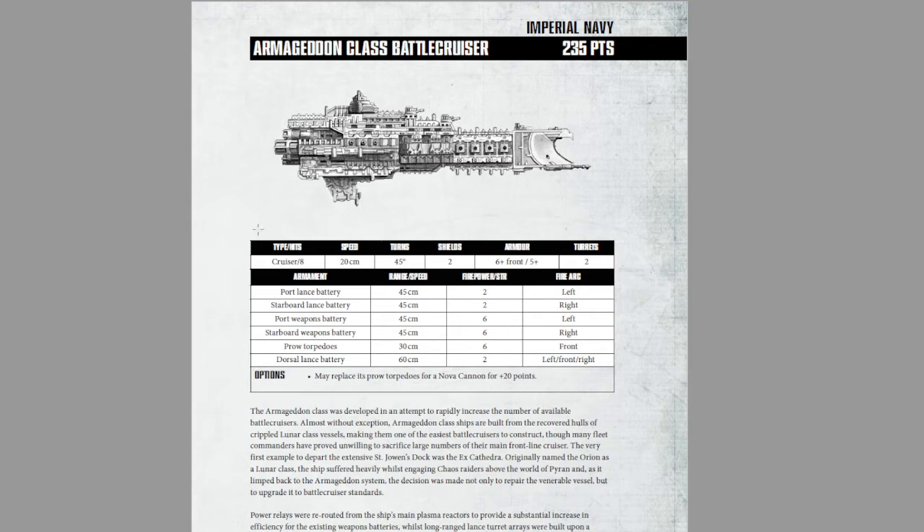The Armageddon has a pretty standard cruiser stat line — nothing really new or exciting about it. But over here, you'll notice a whole new slew of weapons: port and starboard lance batteries at 45 centimeters, port and starboard weapons batteries at 6 strength, and prow torpedoes at 30 centimeters, and two 60-centimeter dorsal lance batteries.